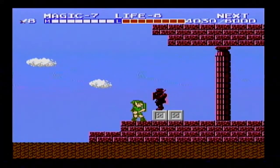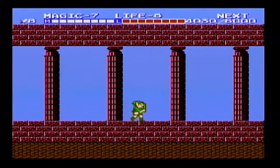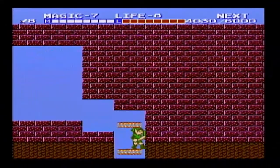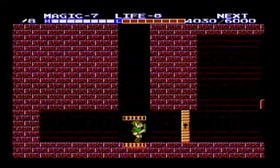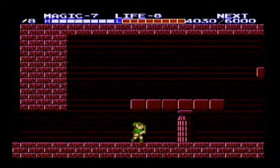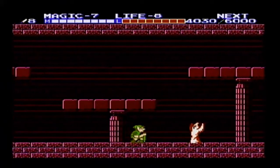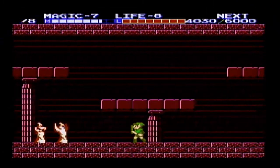Welcome back everyone to my let's play of Zelda 2: The Adventure of Link. When we last left off, we had just entered Palace 6. We cleared out the first two rooms to get some point bags, and then I retreated to refill my life and magic on that red statue out there — 50/50 drop of being a Red Jar or Red Iron Knuckle — so I farmed out there to have max health and max magic.